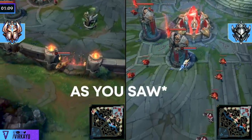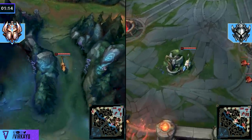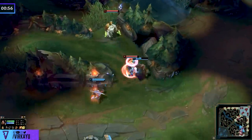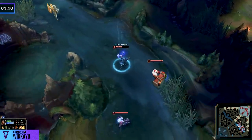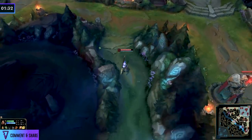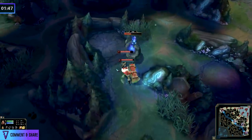As you see her go on a weird level one face-checking invade in search of those cheeky kills — I don't like this, it can very easily backfire. And as you can see from another game from the same player, it does: late back to base, late to the blue buff, causes an aggro reset — a complete tragedy, and your whole early game is essentially ruined.